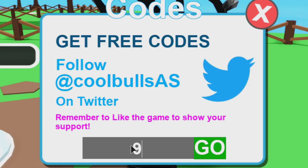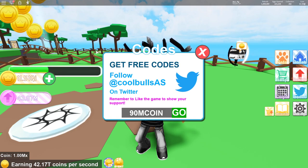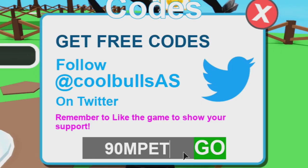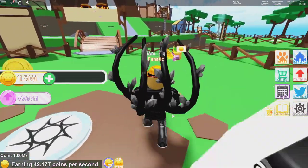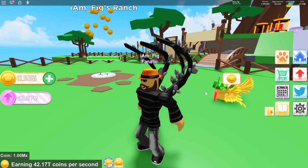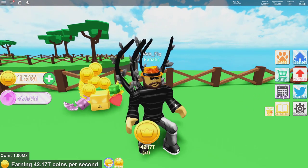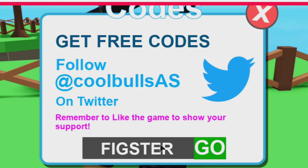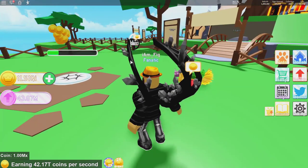Last but not least, some new codes have been added into Pet Ranch. If you want to get some free stuff, one of them is '90mcoin' — if you guys want to get some coins, there you go; I got 11.5 quintillion coins. Use that one if you guys want some free coins. The other one is '90mpet' and that's going to give you the Phoenix Flock. Let me equip that real quick — here is the Phoenix Flock, it actually looks pretty cool, a free pet. Also, I have my own code — use the code 'fixture' to get a whole bunch of coins as well.